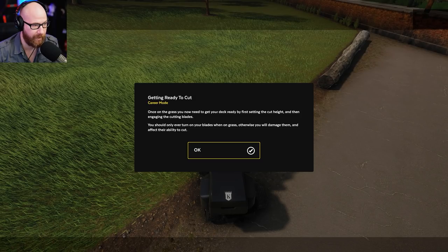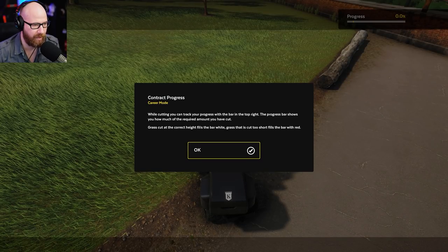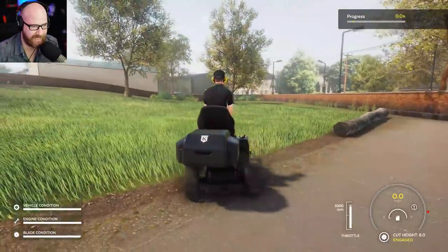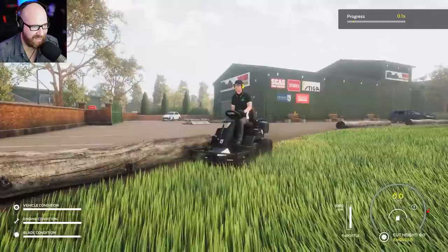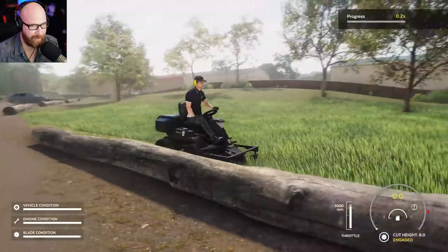You should only ever turn your blades on when on grass. In a contract, you're required to cut the grass to a certain height. The range is between five and six, and we need to cut ten percent of the grass. The progress bar in the top right shows how much you've cut — white fills for correct height, red for too short. I've switched to metric so cut height is set to six. And we are cutting grass — look at him go!